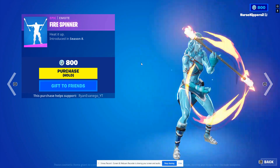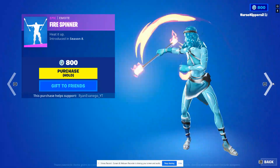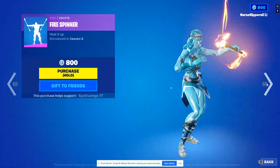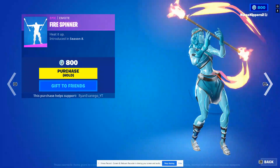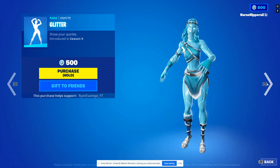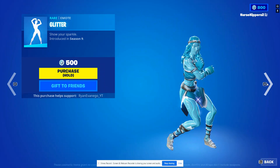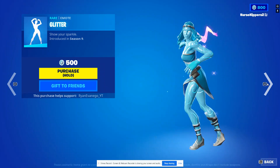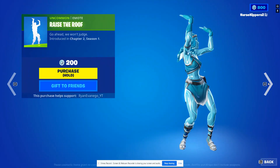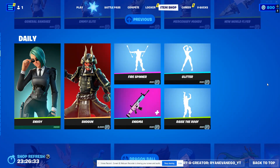Then for the emotes, we've got the Fire Spinner. The skin looks even more fire doing it since she's ice. The Enigma of Rap. Clitter. Raise the Roof — oh, this is kind of so-so. Alright, what else we got going on?